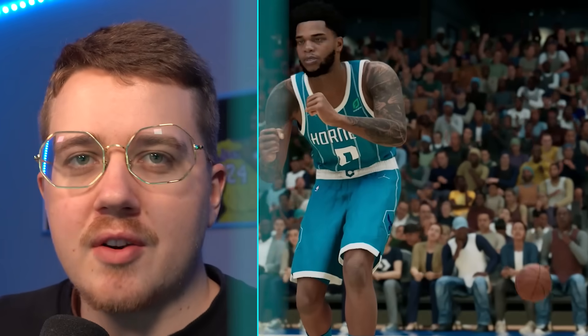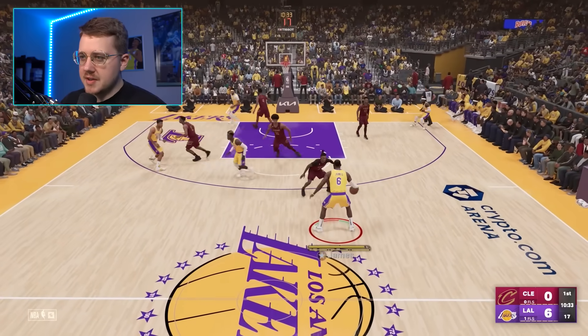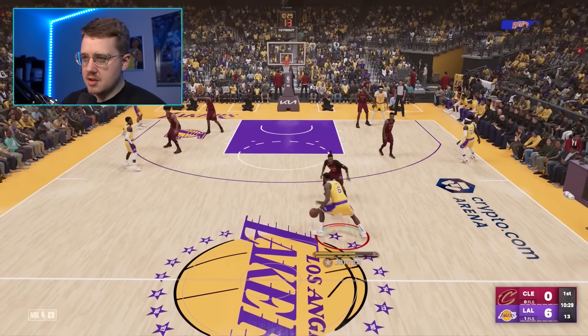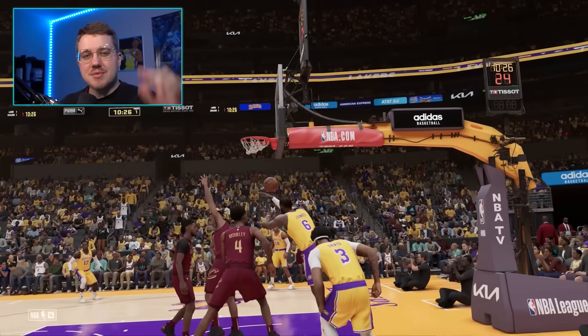Let's move on to the final game, which is 2K23. LeBron is a 98 overall with a 95 dunk — his best dunk rating in a while — so we've got to end this thing with something good. We get someone in the paint and throw down a nasty poster to end the video. If you guys enjoyed, subscribe to the channel.